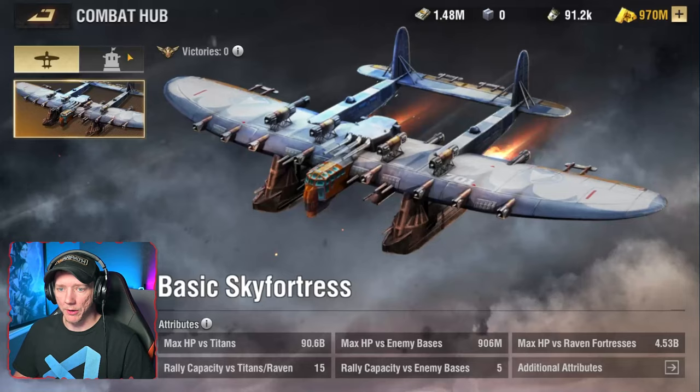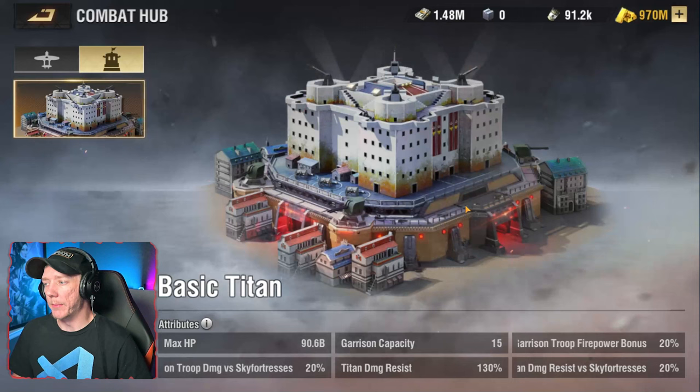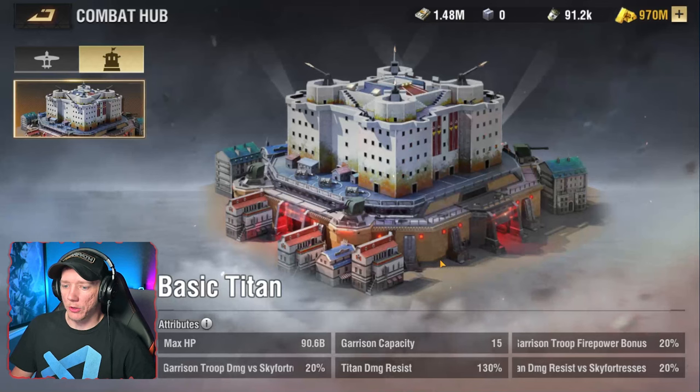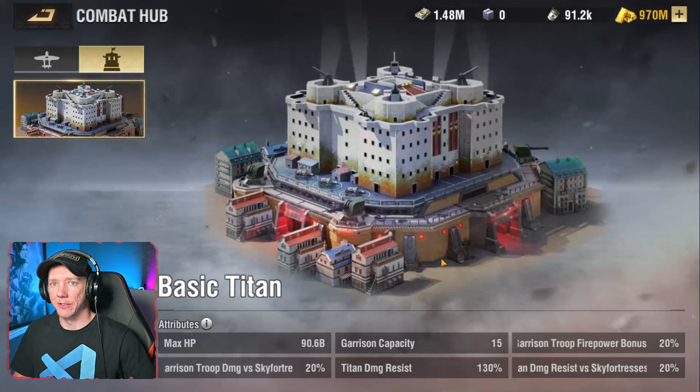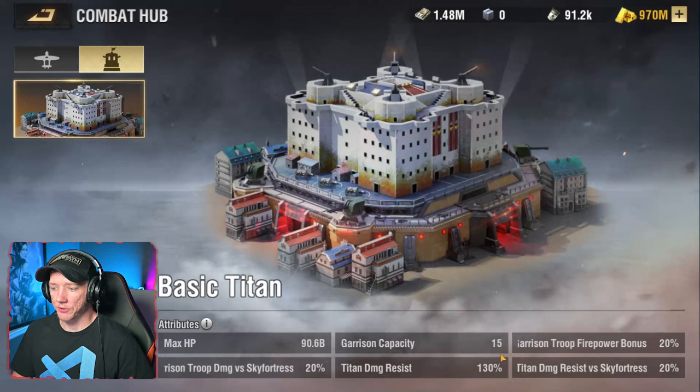Let's go back into the base, go to the combat hub, go to titan. There's no built-in game help here and I missed the intro screen, so unfortunately I can't show that. But effectively these protect bases within the immediate village. Titans can only be destroyed by a sky fortress — you cannot destroy or attack titans with normal army groups or units.